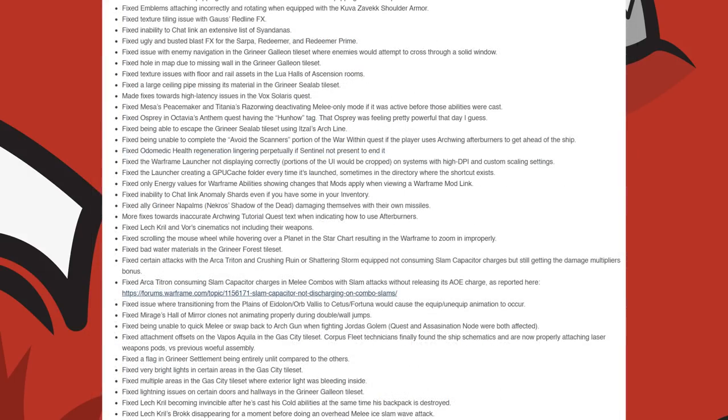They fixed Emblems attaching incorrectly and rotating when equipped with the Kuva Zevrek Shoulder Armor. Texture tiling issues with Gauss's Redline effects, an inability to chat link an extensive list of Syandanas, ugly and busted blast effects for the Sarpa, Redeemer, and Redeemer Prime. An issue with enemy navigation in the Grineer Galleon Tileset where enemies would attempt to cross through a solid window.